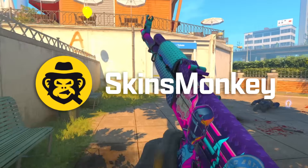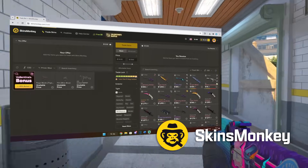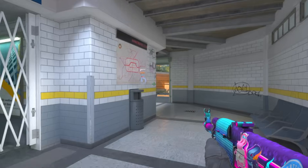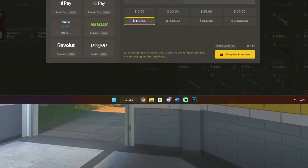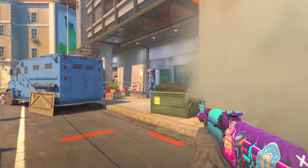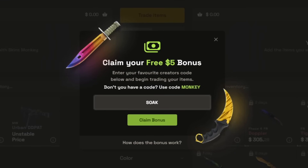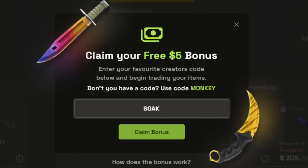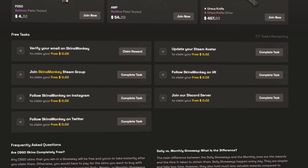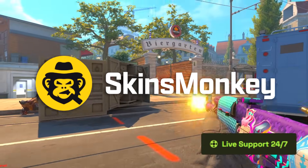Before we get started, I want to thank today's sponsor, SkinsMonkey. SkinsMonkey is one of the absolute best trading sites for CS2 skins, where you can easily and safely switch up your whole inventory to play with new cool skins. Right now, you get up to 35% deposit bonus by clicking the link in the description or use the code SOAK when you top up your balance. If you're a first-time user, you can also use code SOAK to get up to $5 for free. They also have a free section where you can complete tasks to get free skins and join daily, weekly, and monthly giveaways, plus 24/7 live support chat.